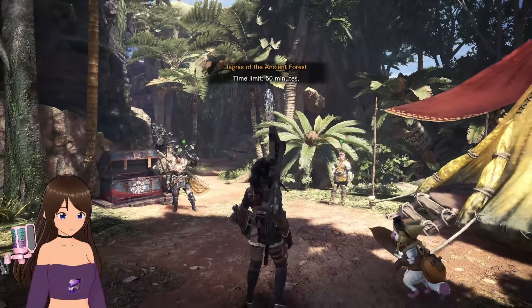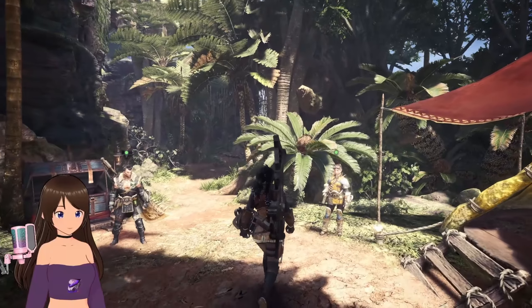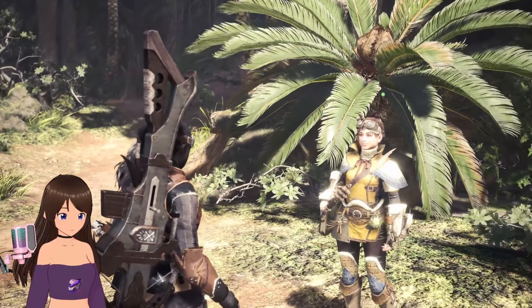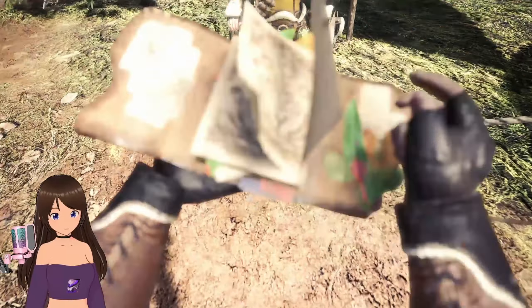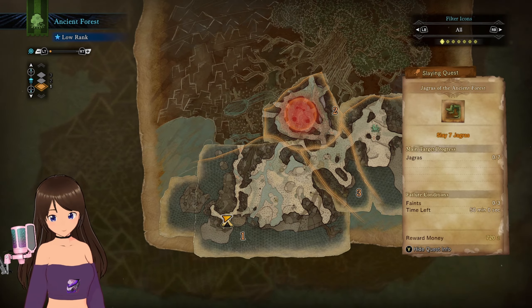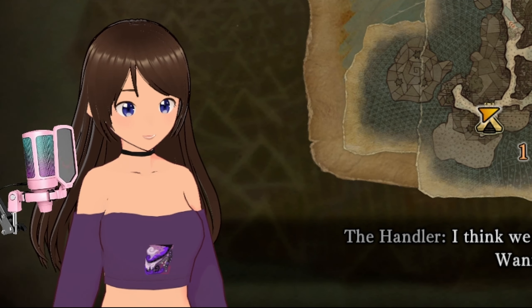Alright. Oh that's right, more handholding. Oh my goodness. Our current objective is to eliminate a specified number of Jagras. Man, back in the day they basically were like, yeah, here's the quest board — go get 10,000 mushrooms.